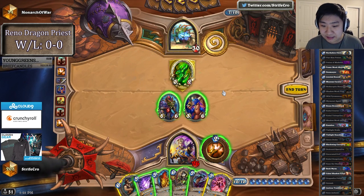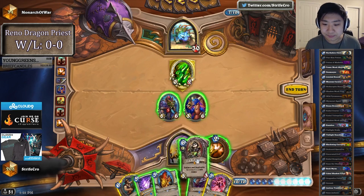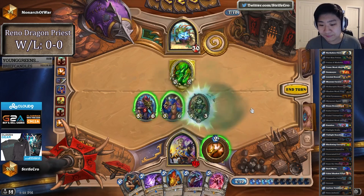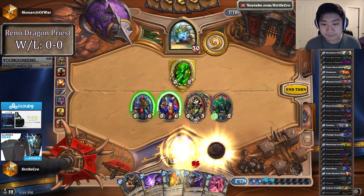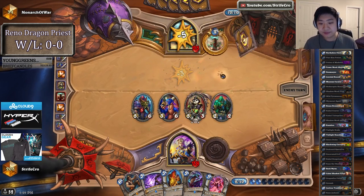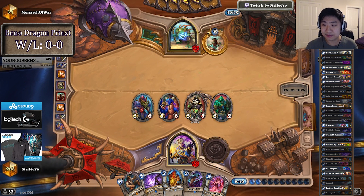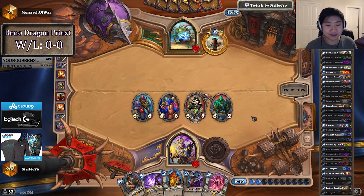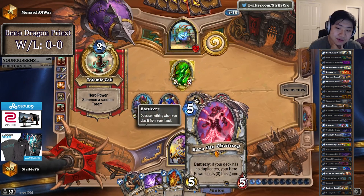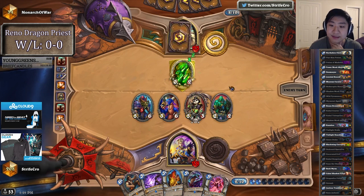Got a Raza too. I probably don't want to use too many cards here because he still has Lightning Storms left over, so I think we're just going to play the Aya and hold back. If I want to use all my mana I would play double 5 here. Got Justicar in this list too, just to keep healing myself a lot with Raza. If you activate Raza first you can actually play 2 hero powers in the Justicar turn for both 0 mana — so that's really cool.